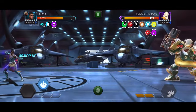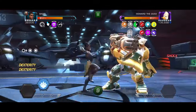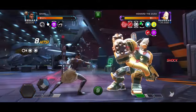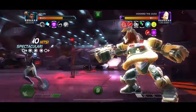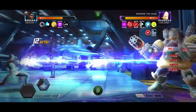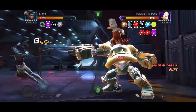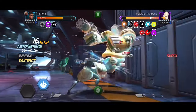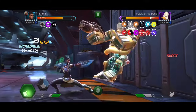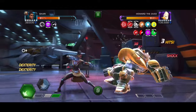My combo meter goes back down to zero — that 34 on the left turns to zero. I'm lucky because I'm using Shuri and she can block that unblockable special. She works pretty nicely. I know Doom works extremely well for this too — anyone with easy access to shock is good. I was still a bit off on my timing, but if you stay close to him when he has his unblockable and indestructible, it'll go away.